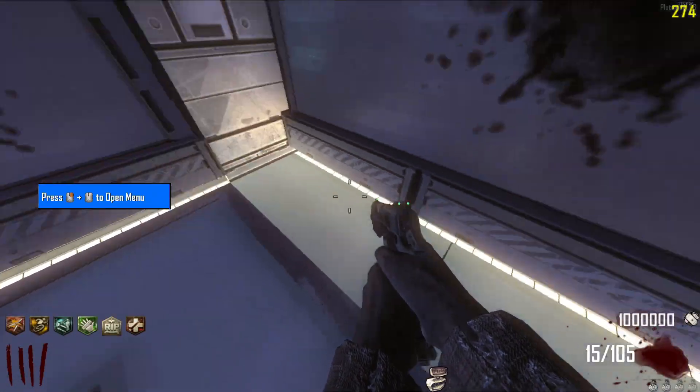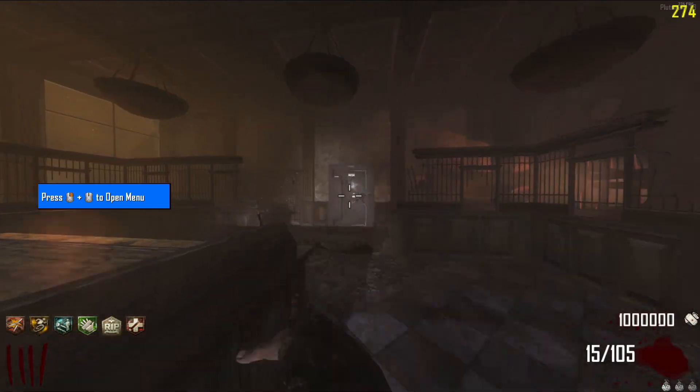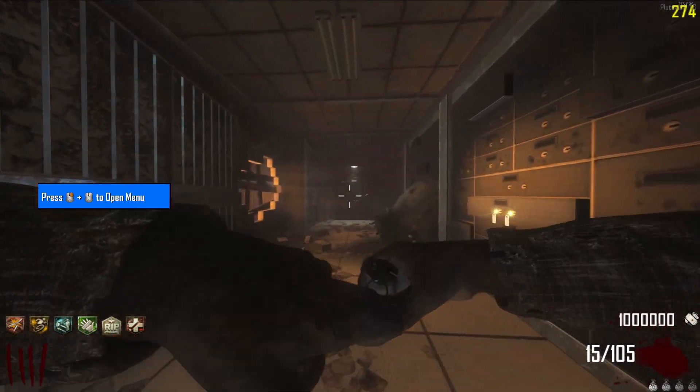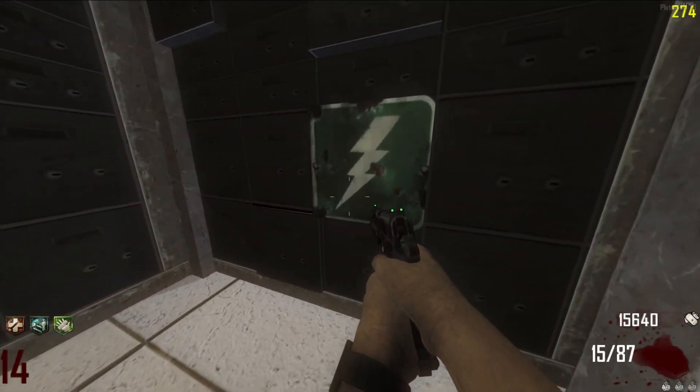In this video I'm going to be showing you how to open and build Pack-a-Punch on Black Ops 2 Transit. First you need to have power on and blow up the safe doors at Town using grenades or any explosive. Once you blow the first safe open, you need to blow up the second safe door as well. Inside there's a metal door with a lightning symbol on it.